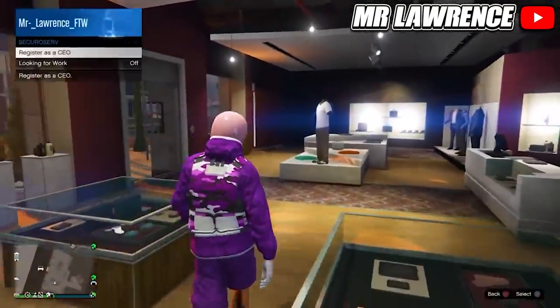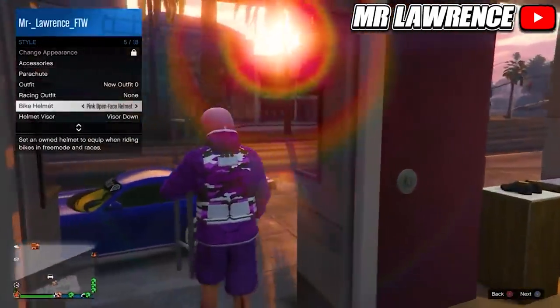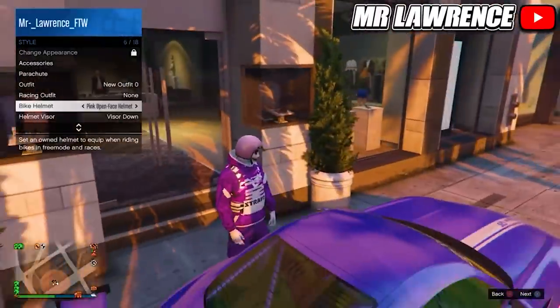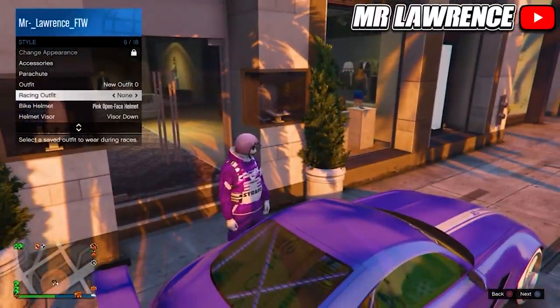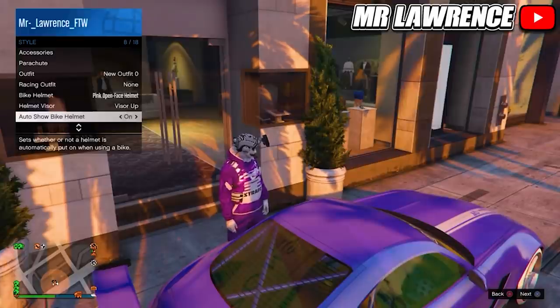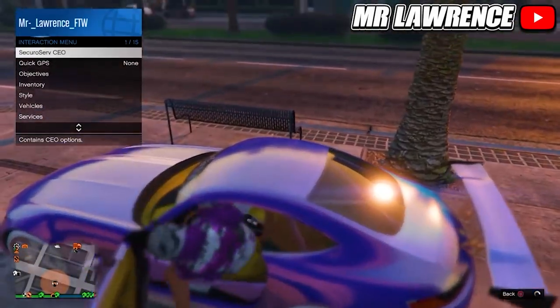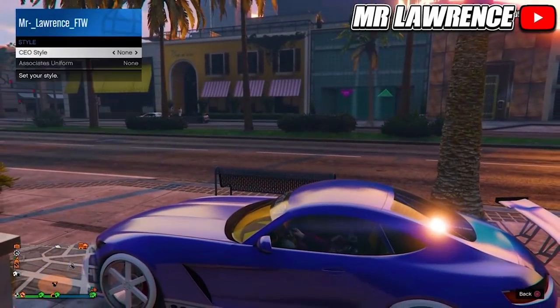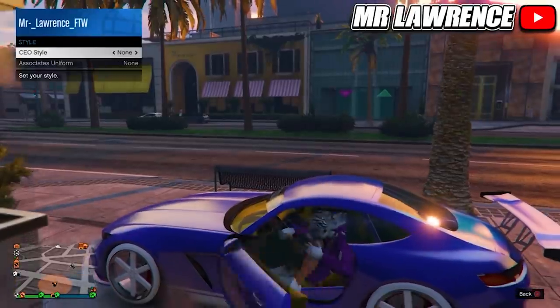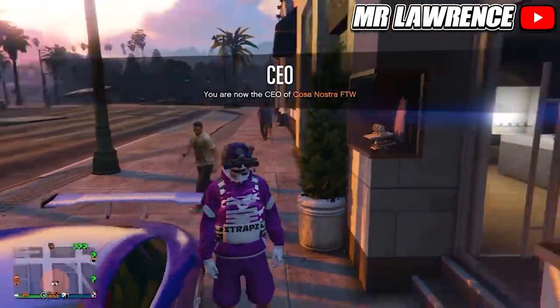Register as a CEO, VIP, or MC, then go to Style, equip the outfit you just saved with the helmet, and make sure Bike Helmet is set on your component helmet, Helmet Visor Up, and Auto Show Bike Helmet On. Now get in any car, wait till the engine starts, go to your CEO/VIP/MC Management Style, and change your outfit once to the right and back. Now exit the car, hold right on the D-pad, put your visor down, and the color should change to the color you wanted. You can now save this outfit.